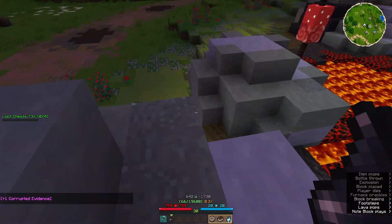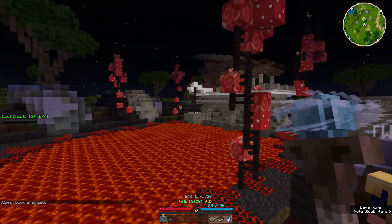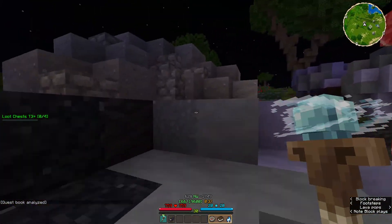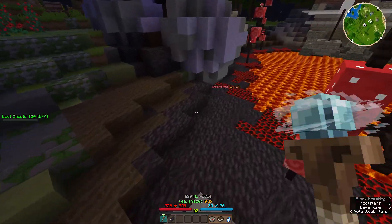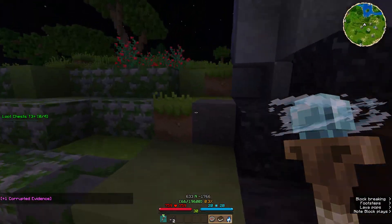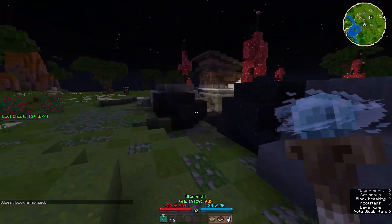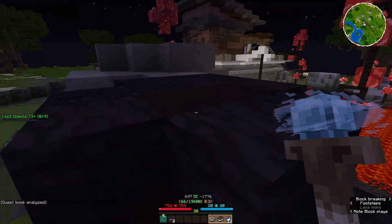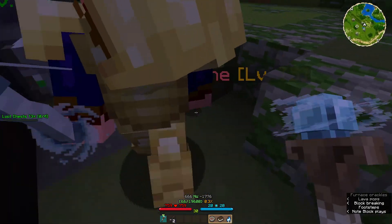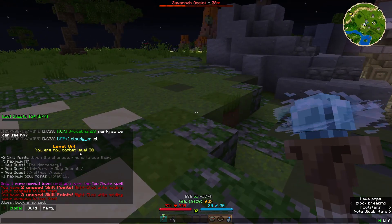Corrupted evidence — a sign of corruption in the area. Do we have to get three different ones? Yeah, three different ones. It's not three different ones but there are like three places you can get them from, I think.